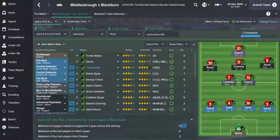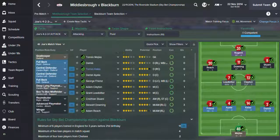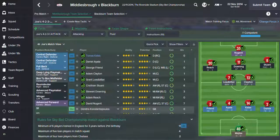So we're going to go with this team here. I went with Thomas Mejias in goal instead of the Greek guy, just because he's performed better throughout the season. We're going with this back four, and I was tempted to put Jonathan Woodgate in but he's simply not good enough or fit enough. We've got Adam Clayton and Grant Ledbetter in the centre of midfield.